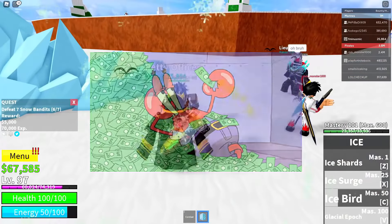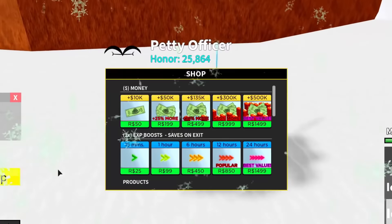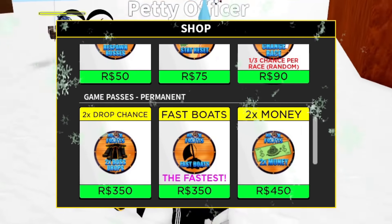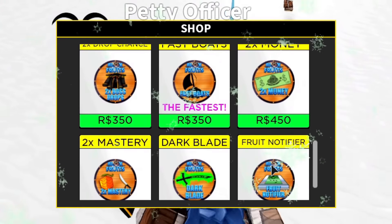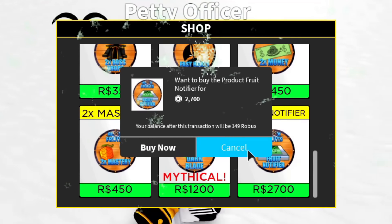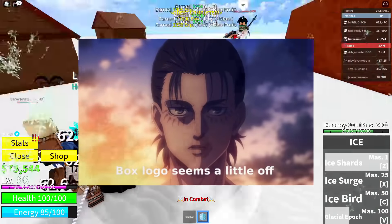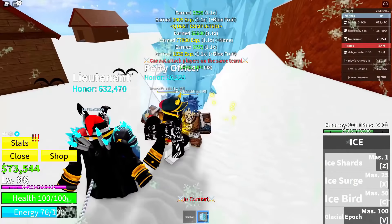I'm trying to save up for something like the dragon fruit, some of those really good fruits. In the menu you can buy game passes — I'm not trying to cheat my way to win, like 2x money or a fruit notifier. I can buy it, but I'm not trying to do that. I'm trying to do it the legit way. Once I reach the top, it's possible for anybody.